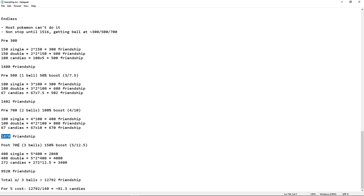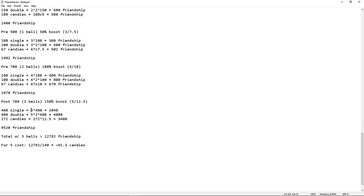Then we have all battles between floor 700 and 1516 — that's 408 singles, 408 doubles, 272 candies. This is a 150% boost, so five friendship per kill and 12.5 per candy. Five times 408 equals 2,040; five times two times 408 equals 4,080; and 272 times 12.5 equals 3,400. In total for that stretch, that's about 9.5k friendship.